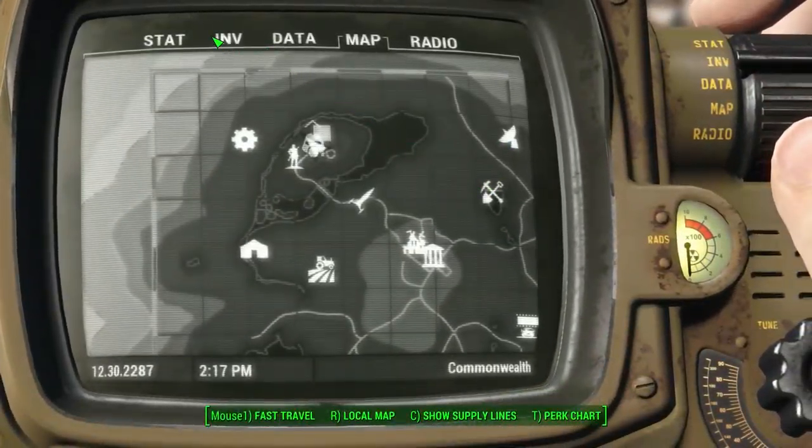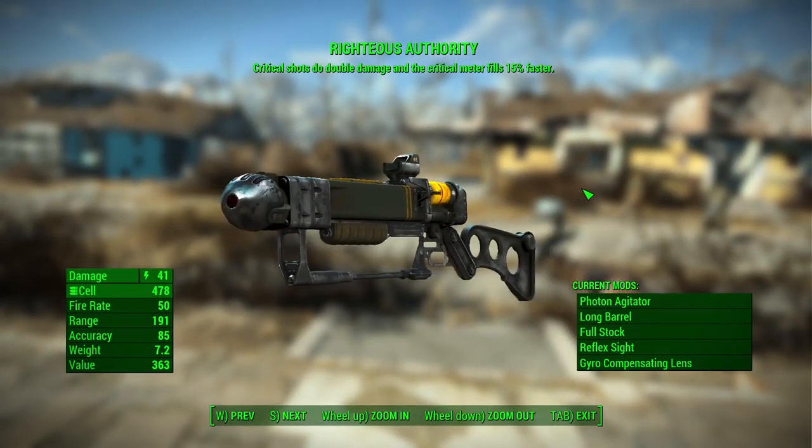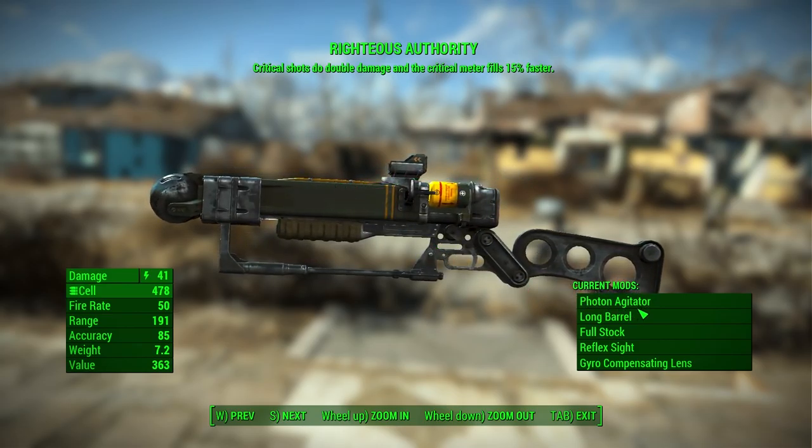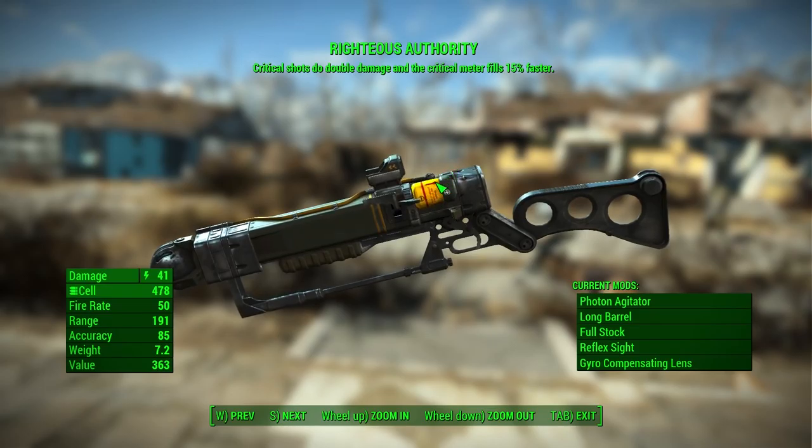I did also upgrade this laser weapon a little bit. This is Righteous Authority — the gun given to us by that Brotherhood of Steel unit. I tried to keep the weapon the same feel as it already was. Critical shots deal double damage, and the crit meter fills 15% faster. I kept the barrel the same, but added on a scope — the reflex sight — plus a little ball on the end which reduces range but increases recoil control, and replaced one part with something that gives us even more critical hit damage. Should be a pretty cool gun.